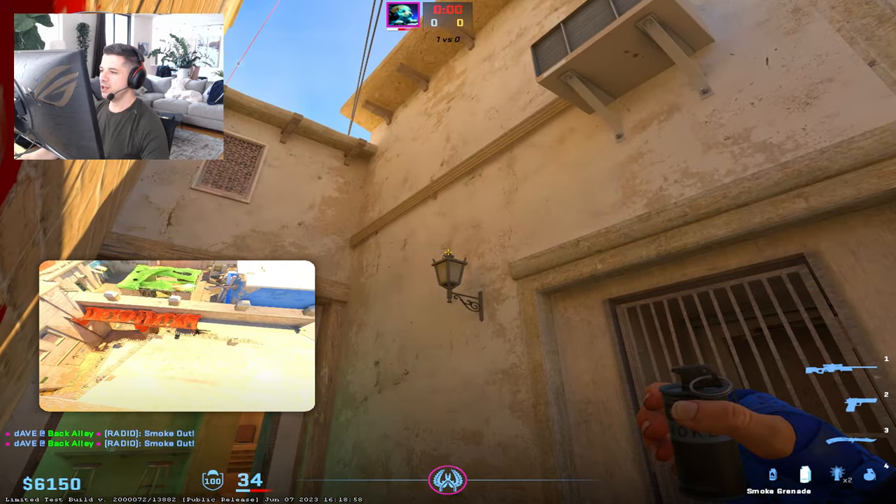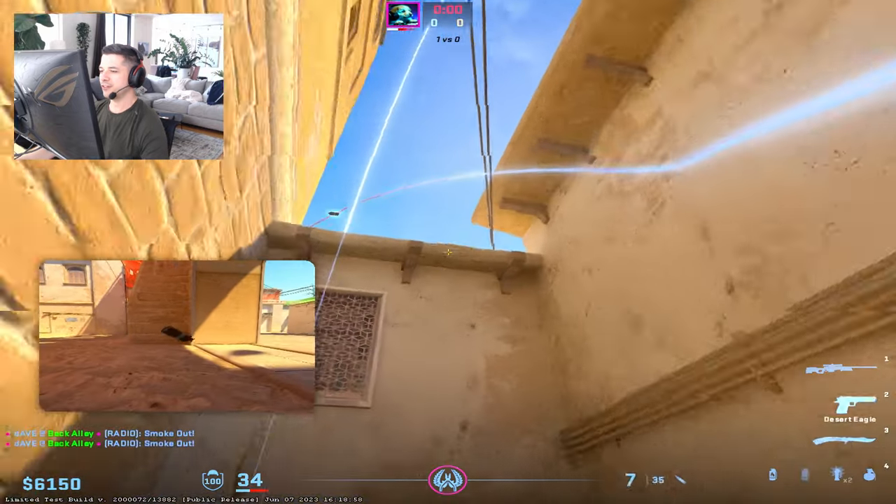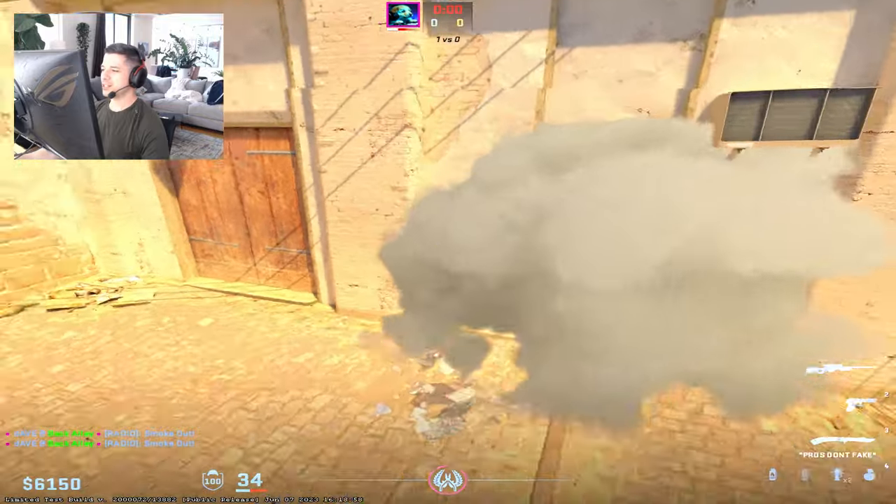You get wedged in here, you go above the lamp to about this height right here, and you do a jump throw — and that's your get left smoke. Should look something like this.